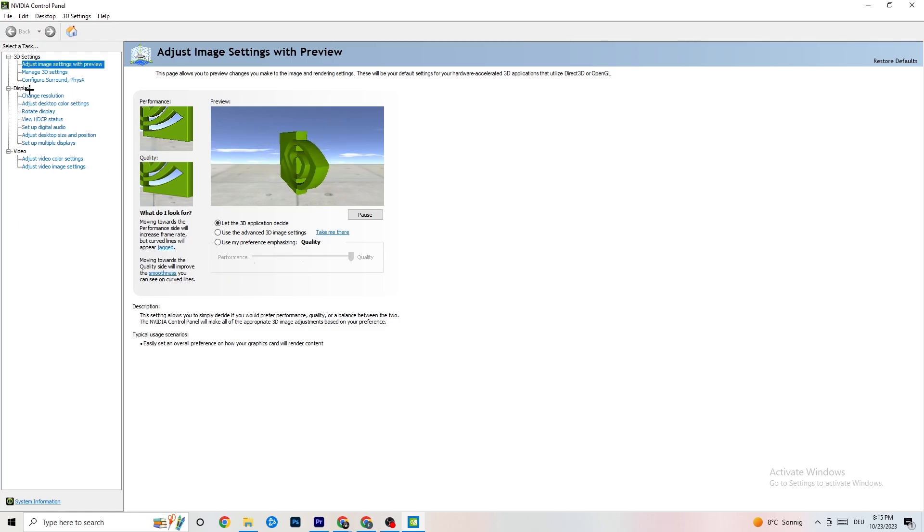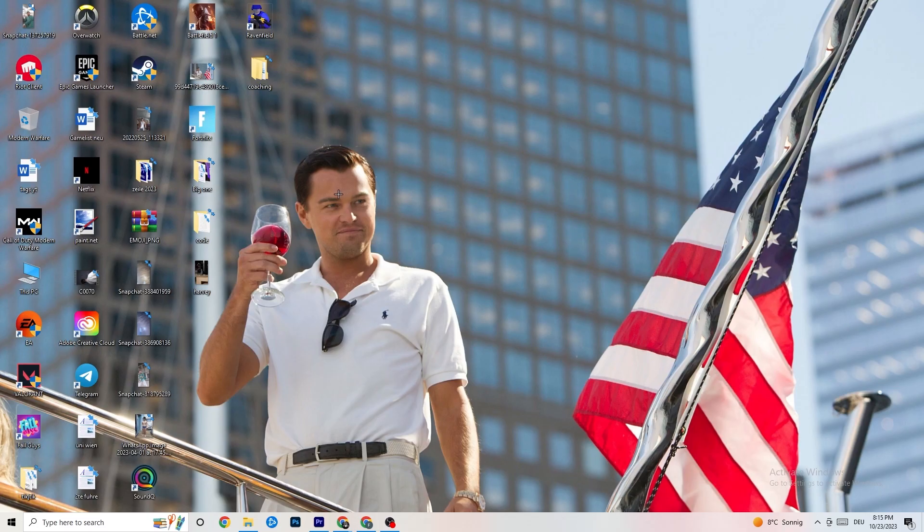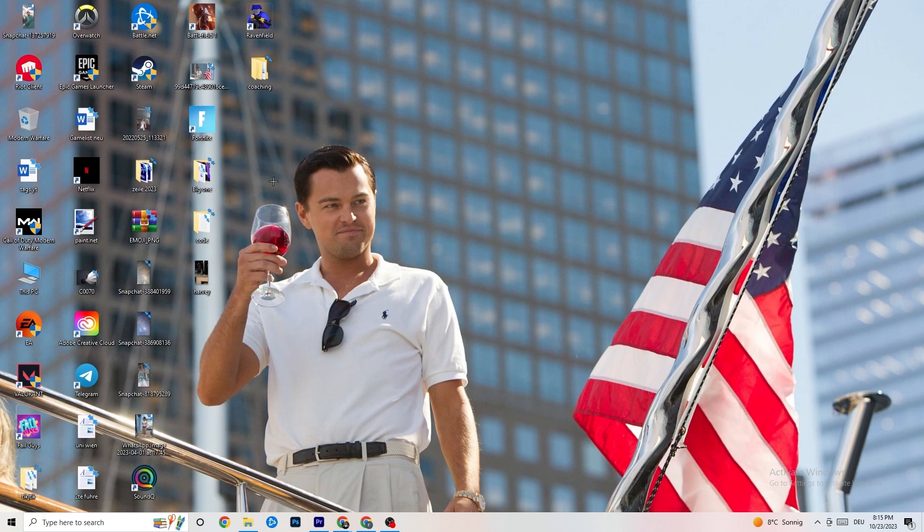Also in NVIDIA Control Panel, click 'Display,' then 'Change Resolution.' Make sure your monitor's resolution matches your in-game resolution — a mismatch can cause crashing. Once you're finished, restart your PC and check for updates during the restart. Then start your game through the launcher once, and also try launching it directly via the shortcut.